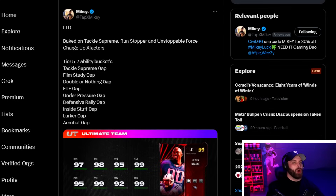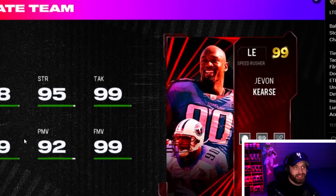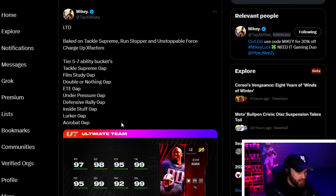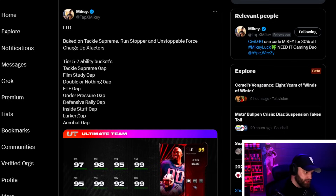At number 6 is Javon Curse. I'm recording this before vacation so he's not out yet, but we know all his abilities. He's 97 speed with three built-in abilities — two are X-factors: Unstoppable Force, Run Stopper, and Tackle Supreme. On top of that you get to choose between three additional zero APs — maybe Edge Threat Elite, Film Study, or Double or Nothing. Six zero APs total, two of which are X-factors. He's arguably the best D-lineman in the game when it comes to straight pass rushing.